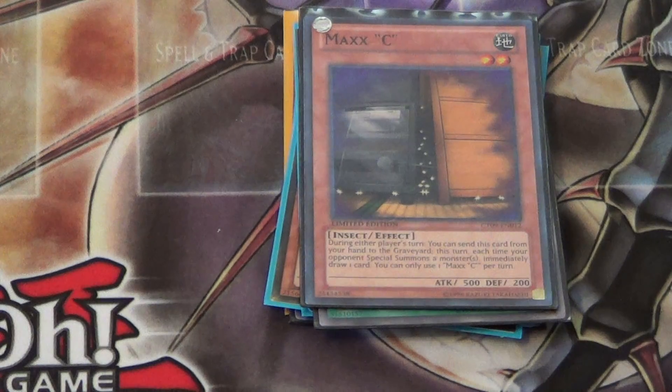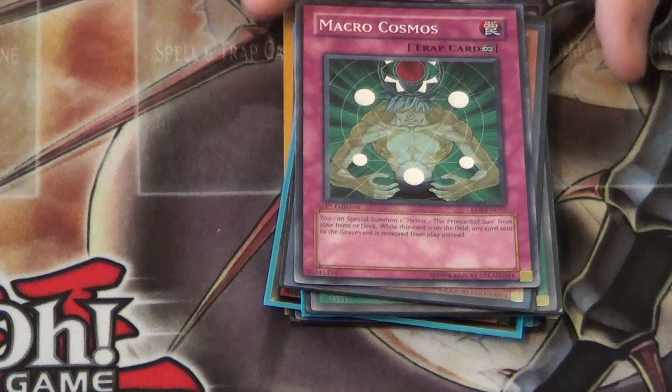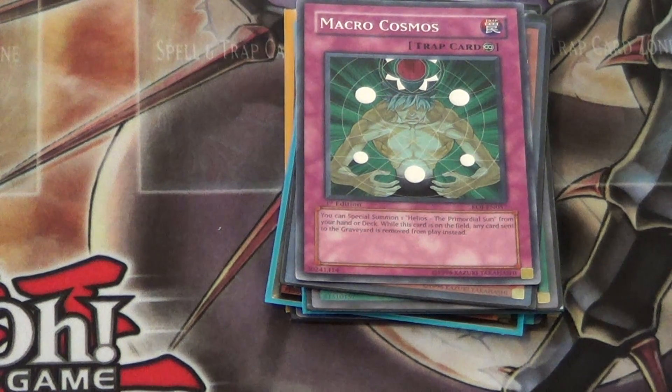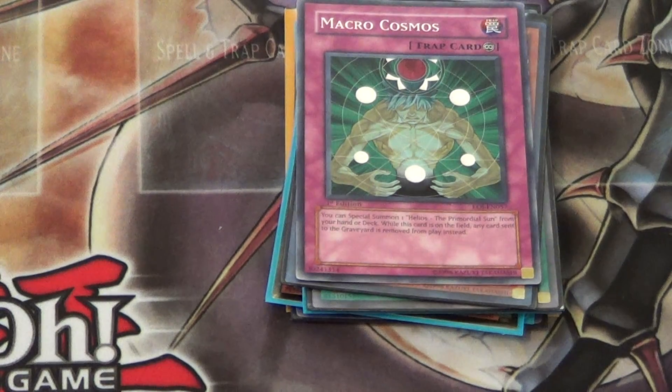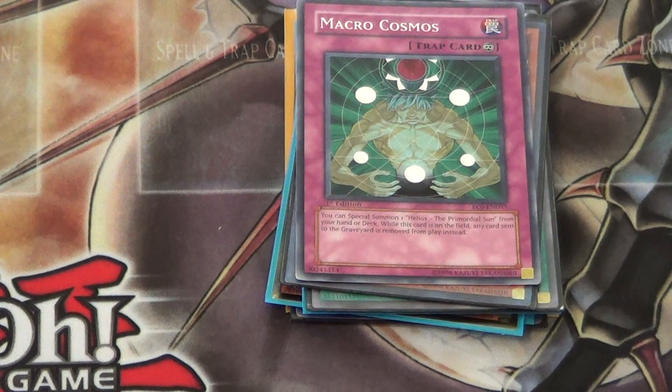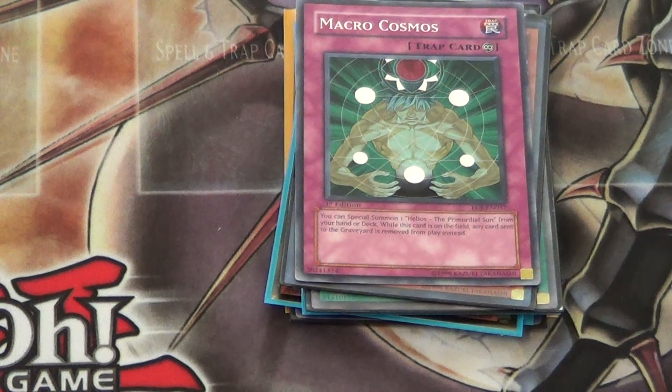And finally, the moment we've all been waiting for — Number 1: Macro Cosmos. I can't even name all the decks this hurts. It hurts so many decks right now and a lot of people are even main decking it, but generally it's sided. It hurts Inzektors, Dark Worlds, Chaos Dragons, Agents, any kind of Chaos build, Lightsworns, and Mermails especially. It pretty much hurts half the decks out there. The only thing it doesn't hurt is Infernity — it actually helps them, so don't do it.